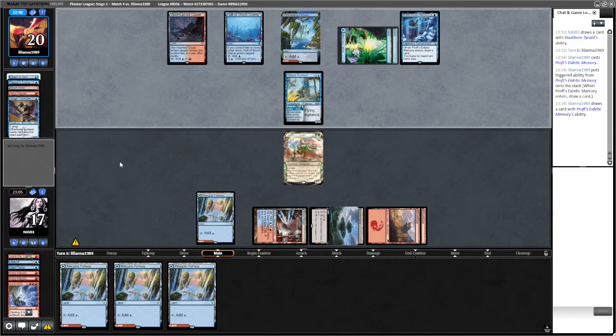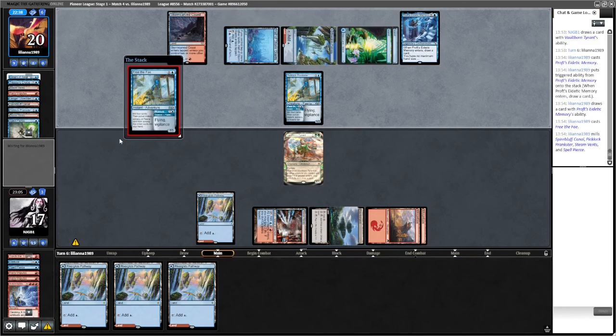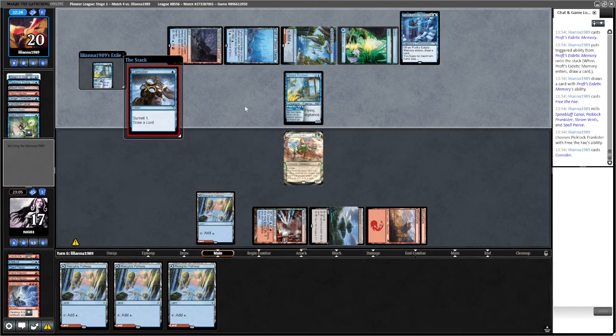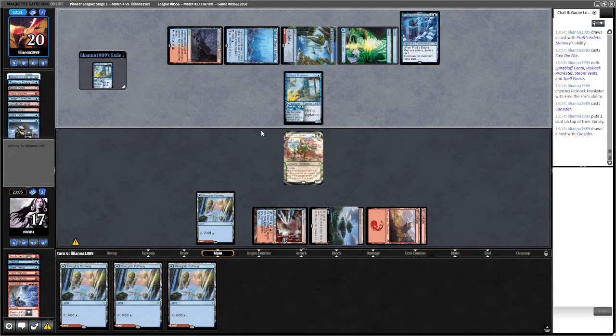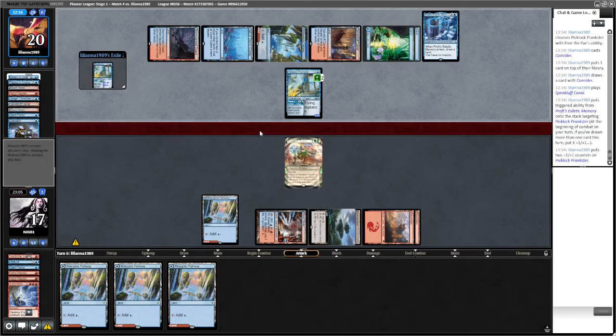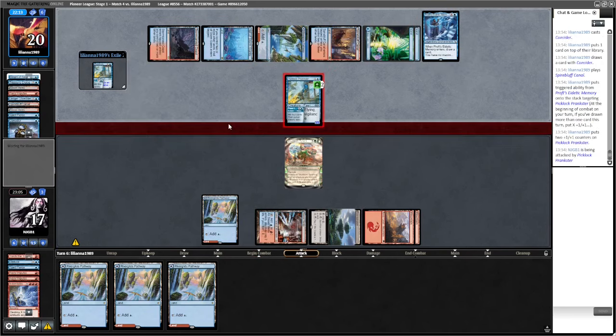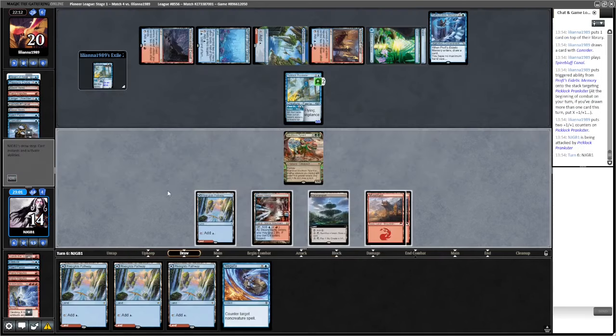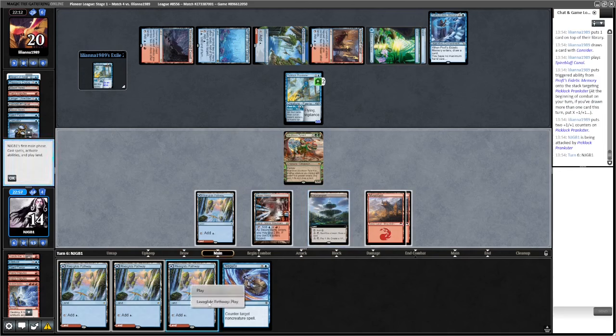Three lands in hand obviously not ideal - we have a Fountain Port out there. Free the Fae - they're probably going to take another Picklock Prankster. They have a land? It's another Treasure Cruise - drawing so many cards. They're going to put a load of counters on the Picklock Prankster. Not too many actually. Got flying. Negate is not the best draw.